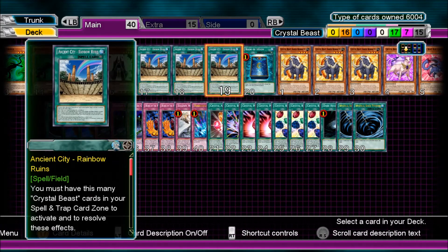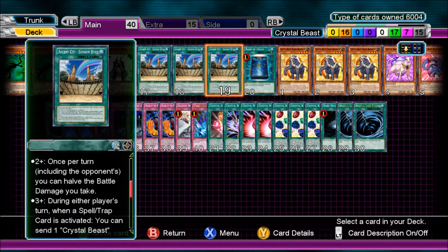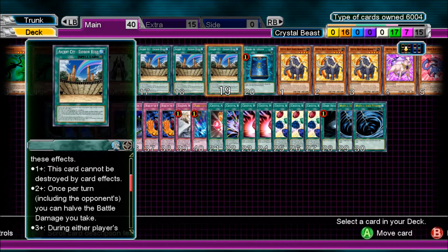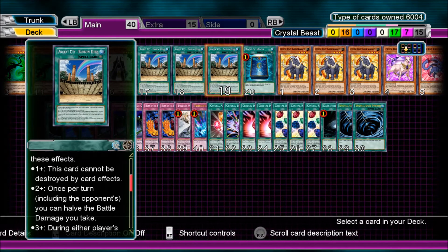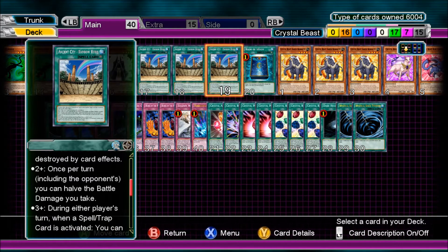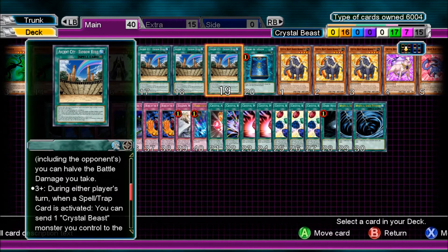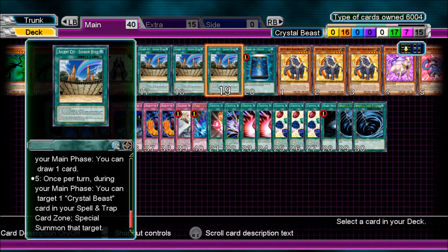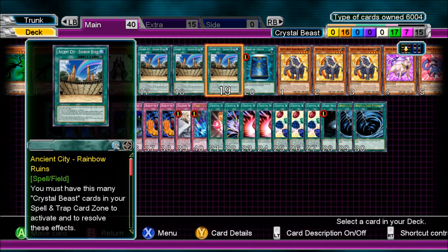Ancient City Rainbow Ruins — you must have a certain number of Crystal Beast cards in your Spell and Trap card zone to activate its effects. It has five different effects: one or more — this card cannot be destroyed by card effects; two or more — once per turn including the opponent's turn, you can halve the battle damage you take; three or more — during either player's turn when a spell or trap card is activated, you can send one Crystal Beast monster you control to the graveyard to negate the activation and destroy it; four or more — once per turn during your main phase you can draw one card; five or more — once per turn during your main phase you can target one Crystal Beast card in your Spell and Trap card zone and special summon that target. This card is really good.